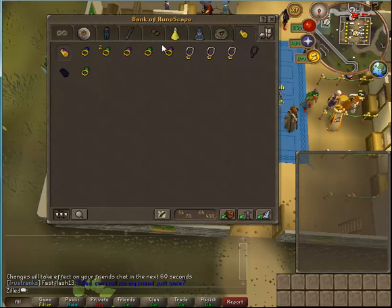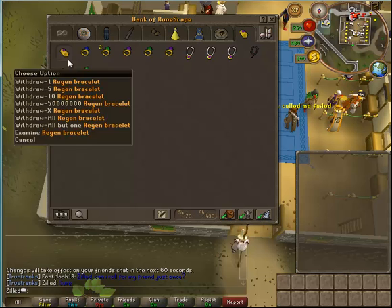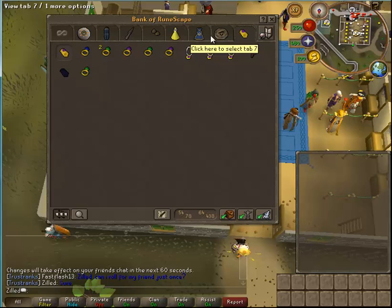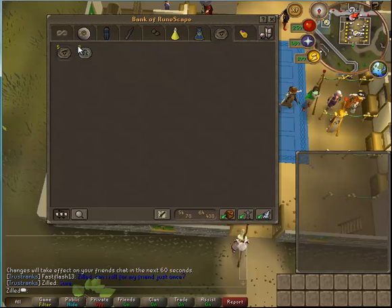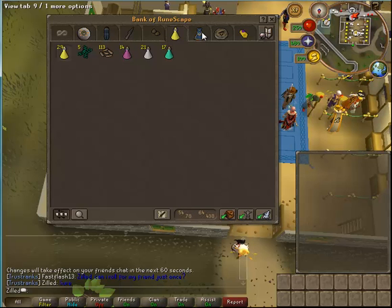We're going to start from the tabs. Got a Fury, Regain bracelet, Glories, a bunch of other rings — really it for this tab, nothing good. Summoning tab — that's charms for like 99 Summoning right there. Random tab: Dungeoneering, Herald Cape, and Clan Cloak.